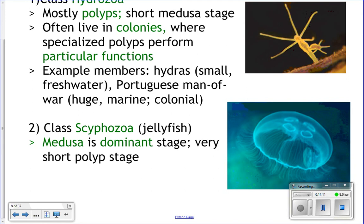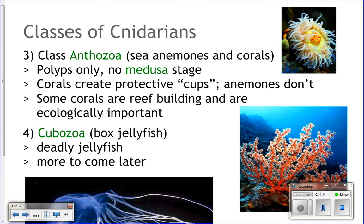Anthozoans are sea anemones and corals. Sea anemones are interesting — they have symbiotic relationships with many other animals, like clownfish. Sea anemones do not have a medusa stage at all. One key difference between sea anemones and corals is that sea anemones don't secrete a protective cup for themselves to sit in, whereas corals do.